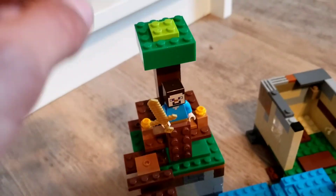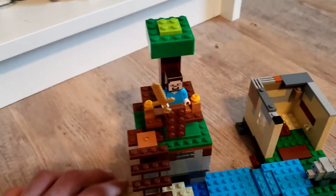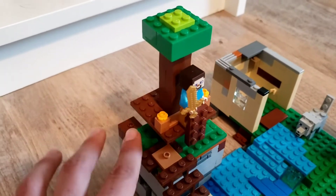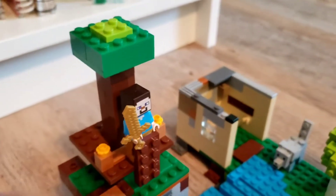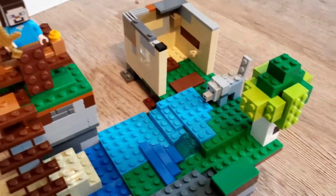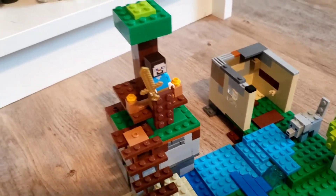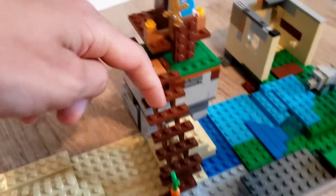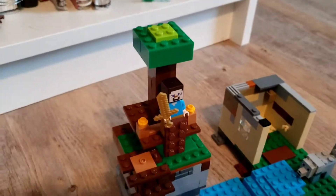Up to this jungle biome, which is pretty small right now, but Steve made himself a nice treehouse. It's got some flower pots there, there's a jungle tree, and the jungle tree actually goes all the way down to there. It's got a nice little lookout post so that he can stay safe from skeletons, and once they get up the stairs, he can just easily hack away at them.